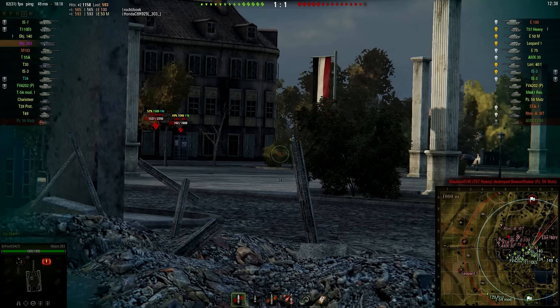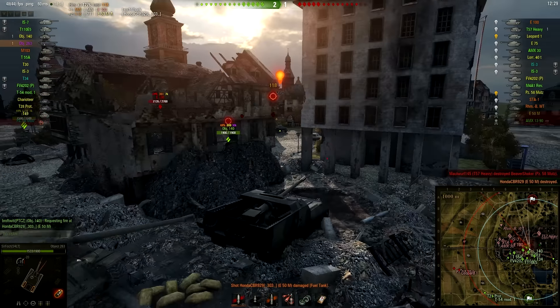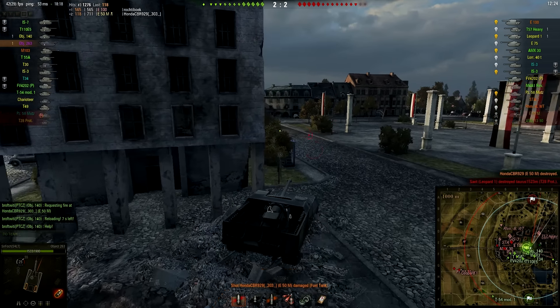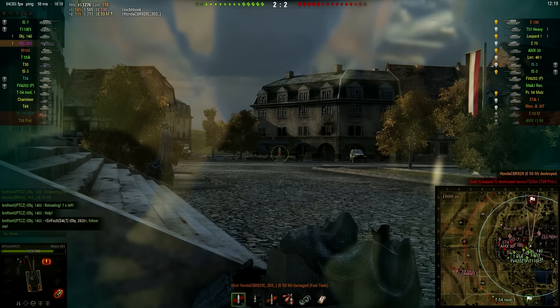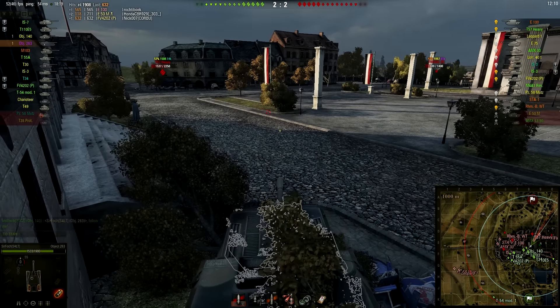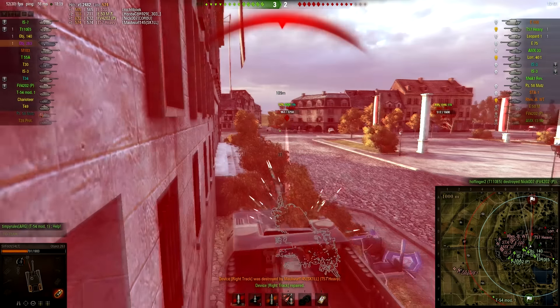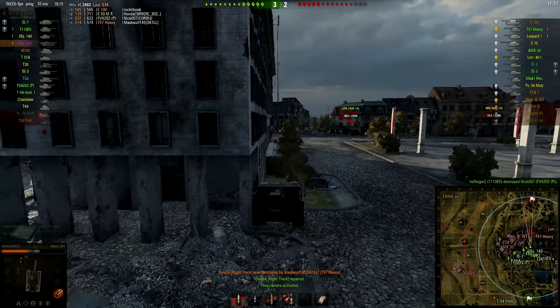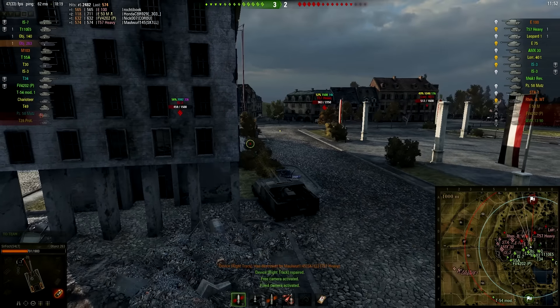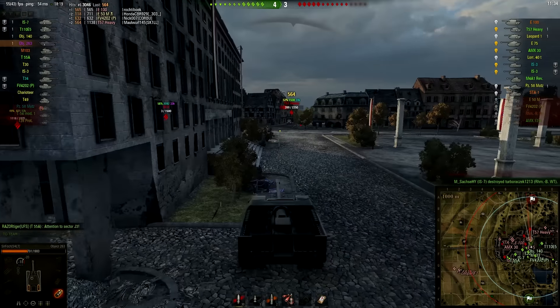Obviously the gun is pretty insane — you have over 3000 DPM, closer to 3100, with 290 pen and 550 damage per shot. But the problem is this tank is so clunky and so hard to get that gun to fire multiple times at anything, that the DPM really isn't all that useful. The best way to play this tank is probably to be the red line sniper and then come in and see what you can do. But I don't like to play that way, so I often find myself committing too aggressively for the damage just to be useful for my team.